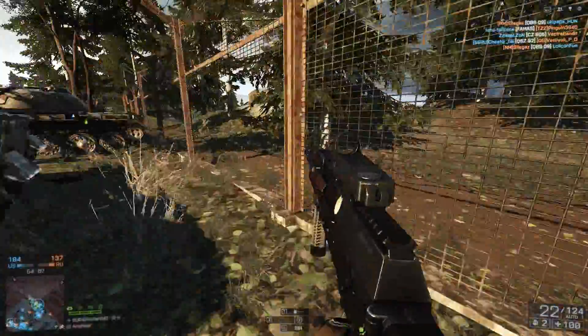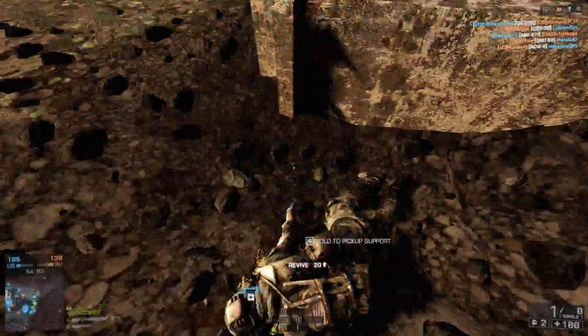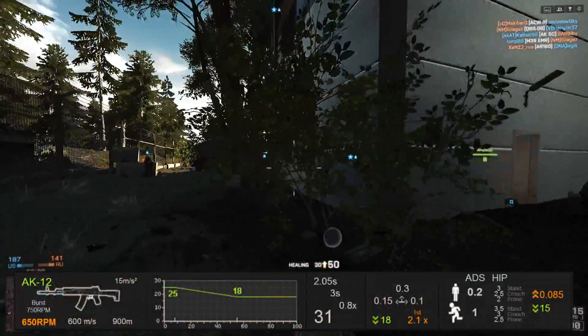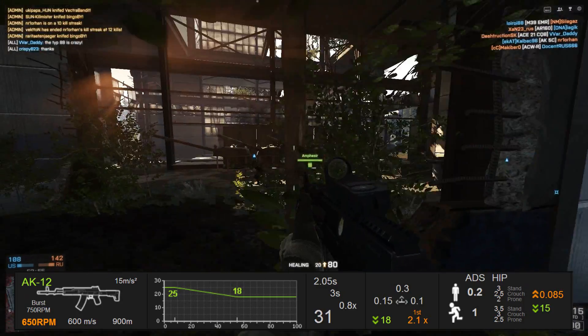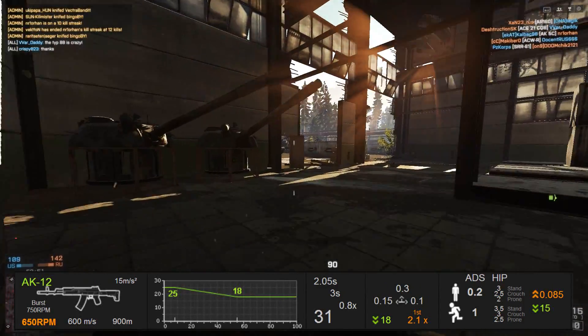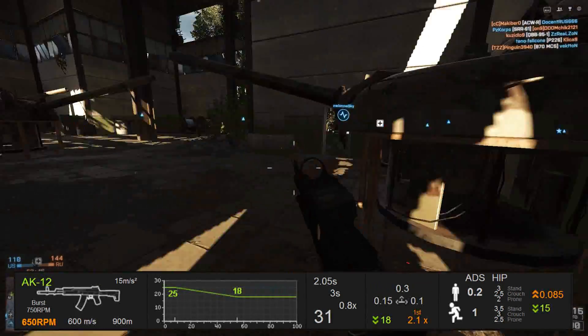It just cannot use the gadgets from the other classes. These stats by the way are from simthig.com — it's a really good site if you want to compare weapons or just look something up. It has a rate of fire of 650 rounds per minute, and the bullet speed is 600 meters per second.